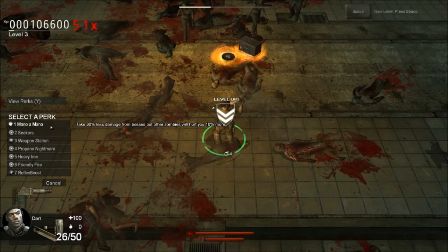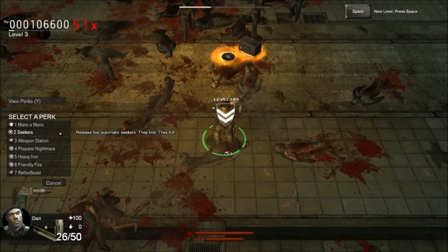Mono a Mono — take 30% less damage from bosses, but other zombies will hurt you 10% more. That's another double-edged sword, but it's not that dangerous until the later levels. It's probably useful in the other modes but not in mission mode. Propane Nightmare — gas canister explosions set fire to zombies outside the lethal range. So when you shoot a gas canister, if there's a zombie within the blast radius but not on top of the lethal range, they'll be set on fire and take more damage. Reflex Boost — yeah, that's the one I'm going to pick.